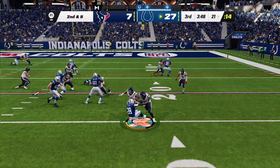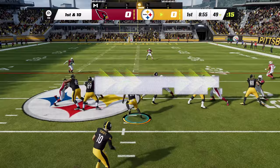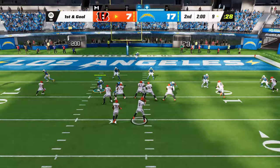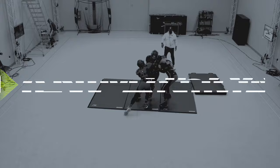It comes to life in Madden 23 in four major ways through new control mechanics that we're calling Hit Everything, Skill-Based Passing, 360 Cuts, and Wide Receiver vs. DB Battles. In Madden 22, you can predict the outcome of a play based on the animation that was triggered. Thanks to FieldSense, in Madden 23 we can dynamically branch out of tackling, catching, and blocking interactions so you can change the outcome until the play is over. We've captured over 3,500 new animations covering an array of different interactions.